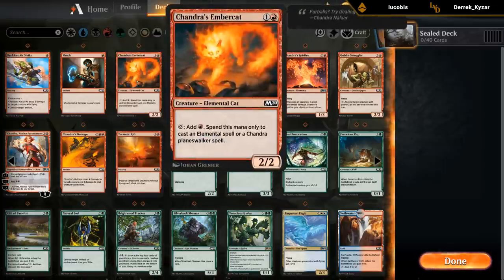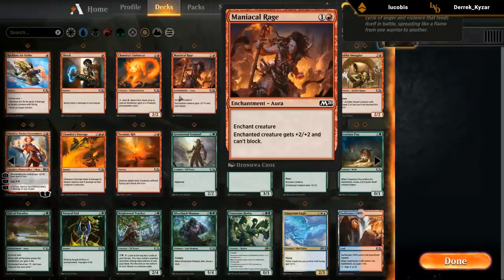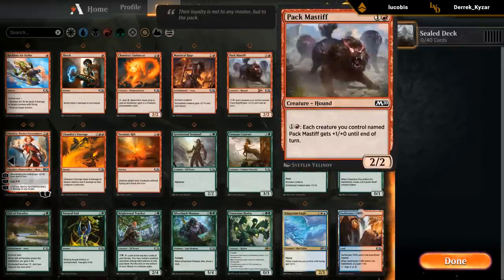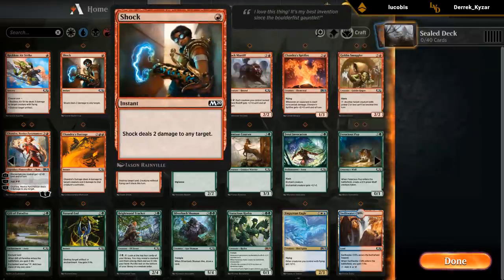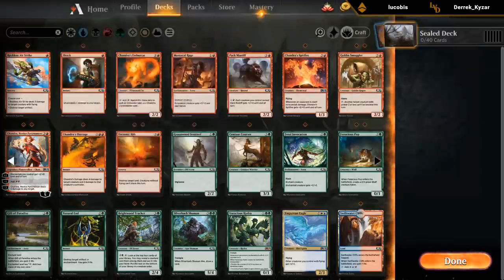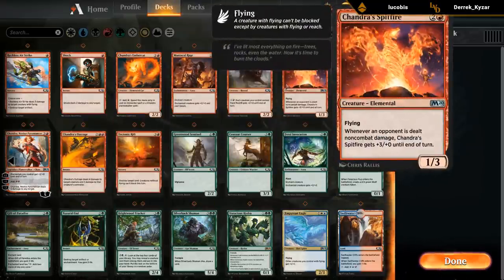We've got the Amber Cat, which is okay — just a 2 mana 2/2 with maybe a bit of upside. We've got Maniacal Rage as an aura for a hyper-aggressive deck. We've got the Mastiff, which is great in multiples but we just have the one copy, so it's still just a 2 mana 2/2 with a bit of upside. And then the Spitfire, which can be quite good by itself as a 1/3 flyer that every now and then gets a +3/+0. We've got Chandra to combo with it, and the Amber Cat can ramp it out, so we've got some synergies with the Spitfire here.